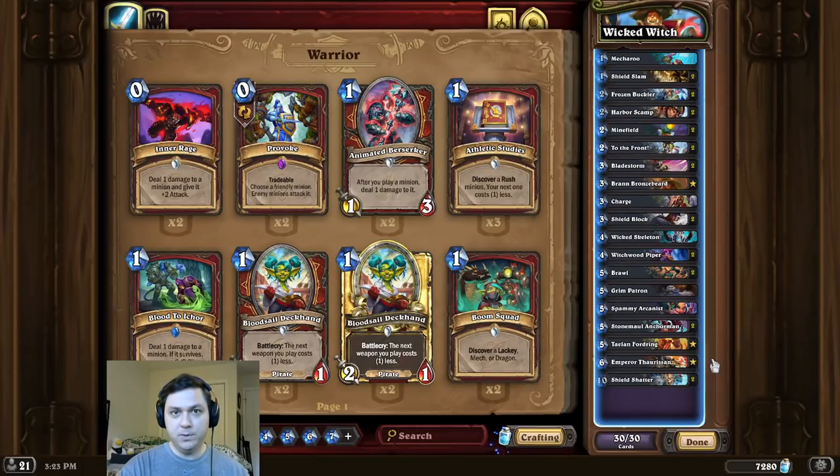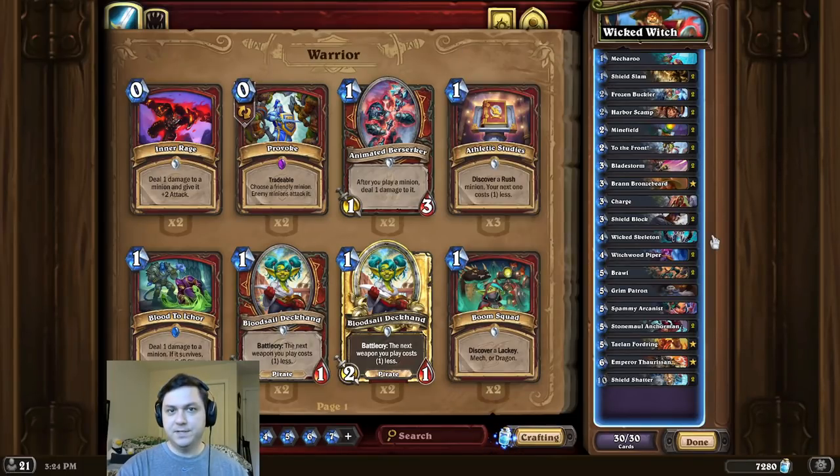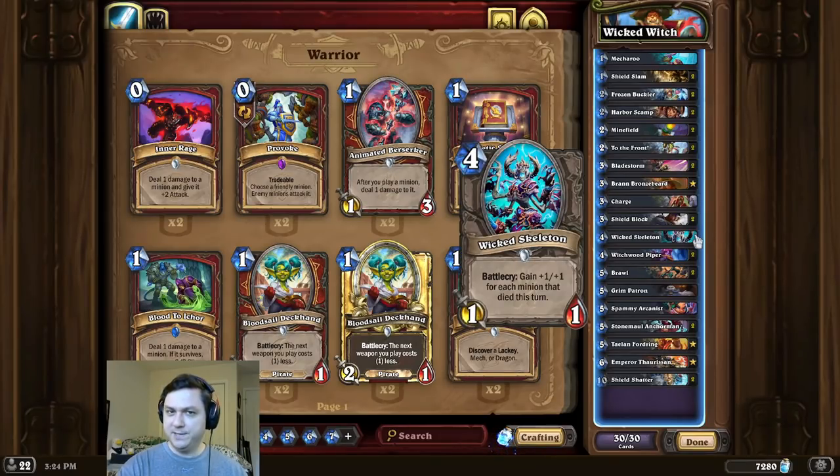Now to make this combo work mana-wise we need to use Emperor Thorsan as well as To the Front. So I think that's pretty much it for the deck intro this time guys, I hope you enjoy this wicked awesome combo, best of luck to you, and thanks so much for watching.